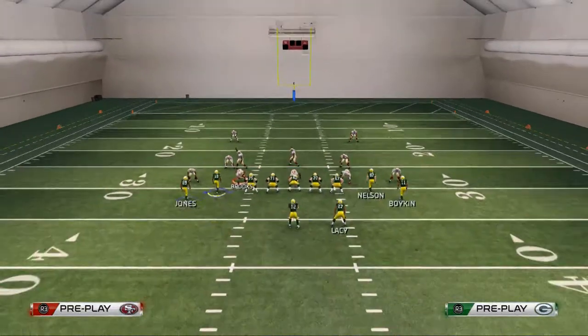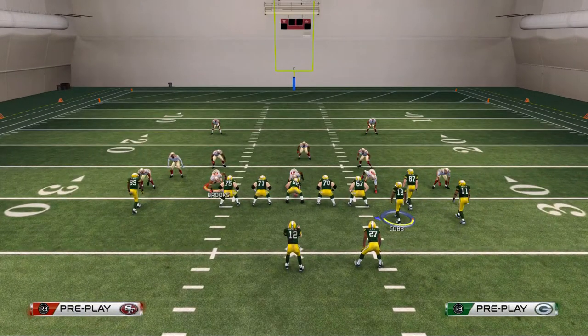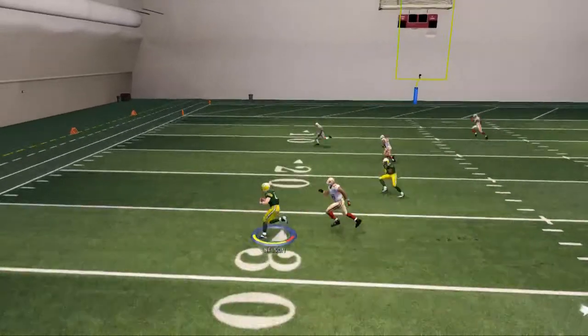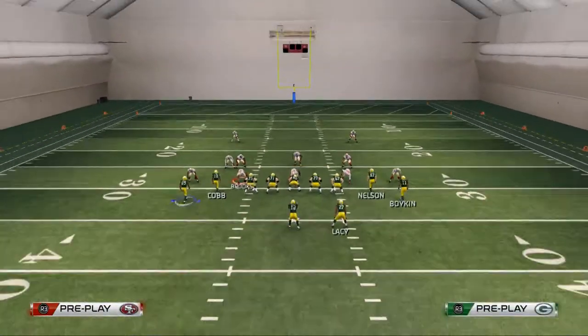The purpose of this play is to beat man coverage consistently and also beat other two deep shells. Our second read as noted was Jordy Nelson — we're going to pass lead him to the left with a bullet pass lead left, and you see he's going to be open to catch the ball and get a nice run after catch.